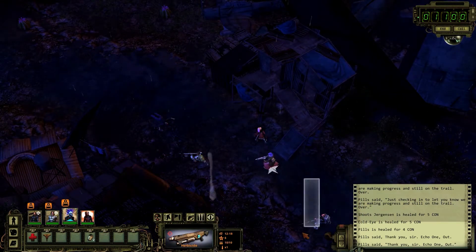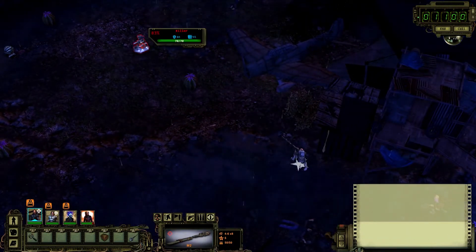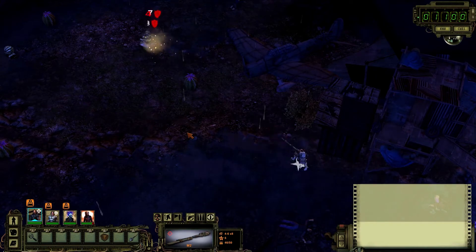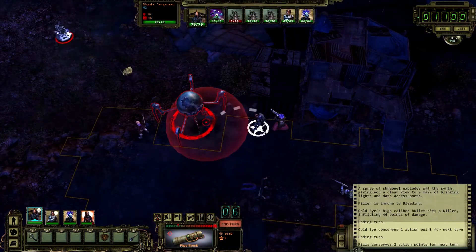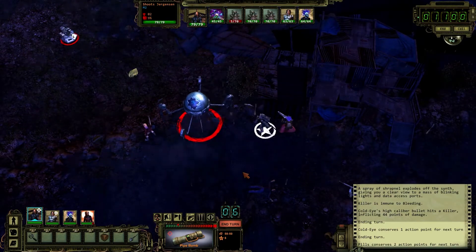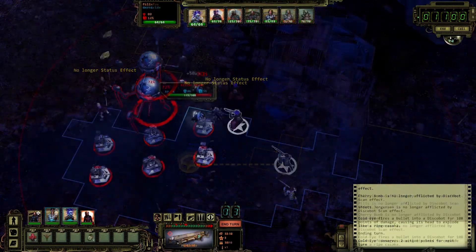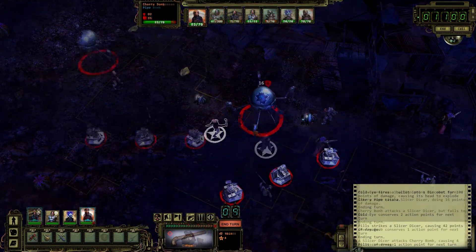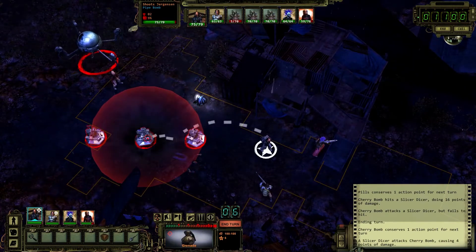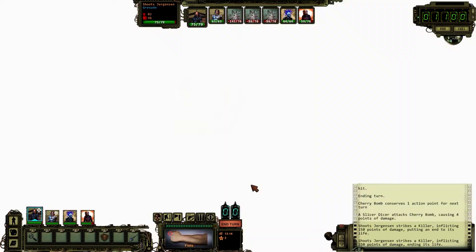Let's kick things off with a bang. Our heavy weapons specialist advances and takes a shot. That lures the robots in. He then retreats to let the rest of the team tear them apart. Notice how we stay crouched to gain a bonus to hit. You can see how the right guns, skills, and Rangers turned this fight from a suicide mission into a manageable tactical situation.